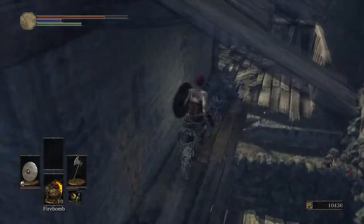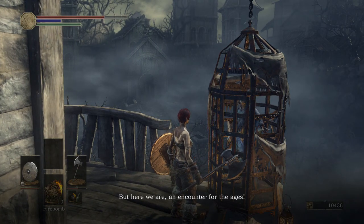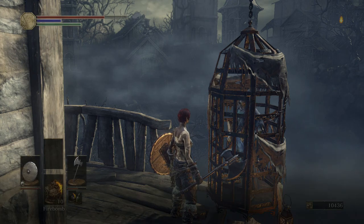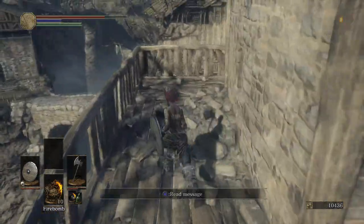Once we've done that, we want to walk around here. Do not drop down quite yet — we'll talk to this person in the cage. This is another NPC that will head back to Firelink Shrine. This is going to be the person that teaches us the basic pyromancies, and later on when we give him some of the tomes, he'll be teaching us some quite advanced pyromancies. This is going to be one of the main pyromancers in the game, and this is going to be the first one we've encountered.